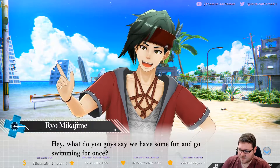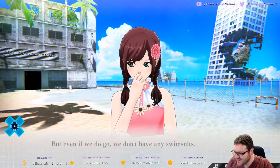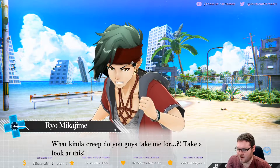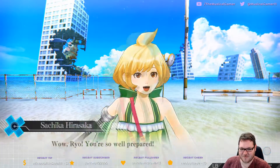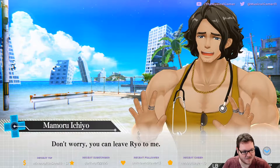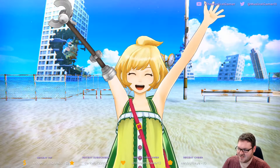Alright, what do we have here in this scene - this scene has been tormenting us for a while. 'What do you guys say we have some fun and go swimming for once?' 'Yes please, I want to go play at the beach with everyone.' 'Hey now, Sachi, you shouldn't accept invitations from creepy strangers so easily.' 'But even if we do go, we don't have any swimsuits.' 'Swimsuits, obviously - I took them from the underground shopping district in case we needed them someday.' 'Wow, Rio, you're so well prepared.' 'I don't know - he's a little too well prepared, it's kind of weird.' Swimsuit episode hype! Let's get changed then.